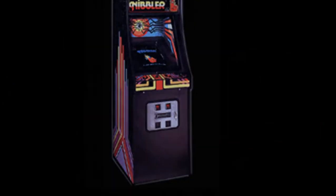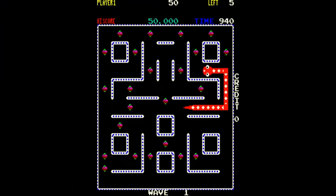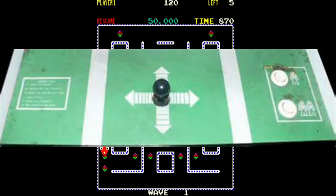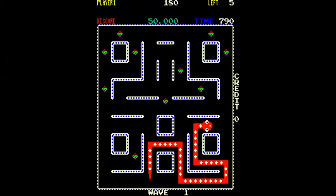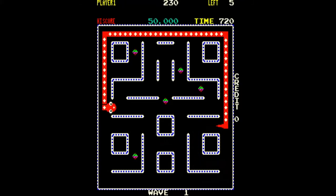My first time playing Nibbler was on MAME. Nibbler is a combination maze and eating game. In this game you control a snake named Nibbler with a four-way joystick. You need to maneuver Nibbler through a series of mazes. Each maze has a series of colorful spots that Nibbler must eat in order to clear the level.